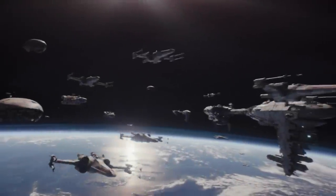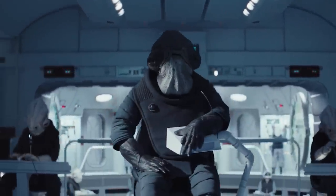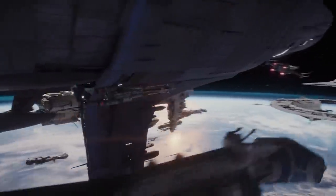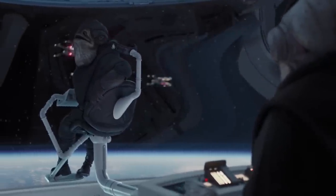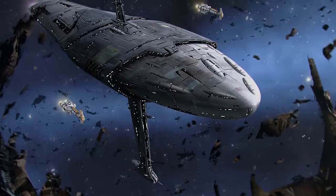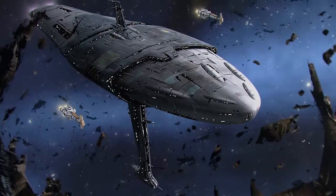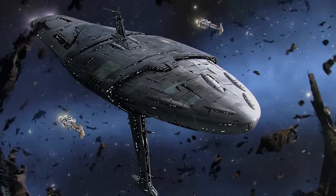Perhaps the most well known example of the MC-75 Star Cruiser was the flagship of Admiral Raddus, the Profundity. In its original role as an underwater city ship, the Profundity was used as the governance tower of the city of Nistilum, from which Raddus himself had served as the city's mayor. The vessel escaped Mon Cala along with numerous other craft while fleeing Imperial Subjugation, and integrated into the existing navy of the Rebel Alliance.